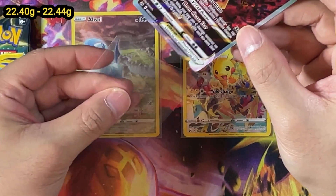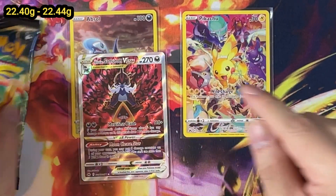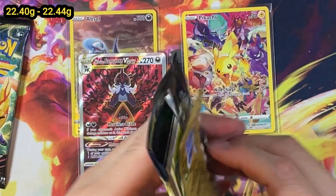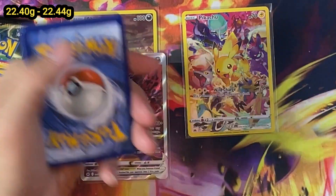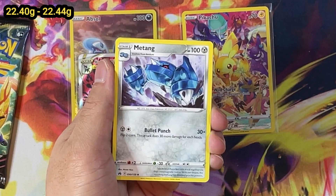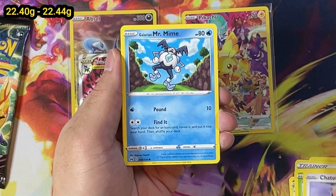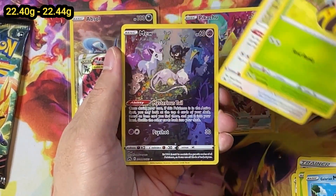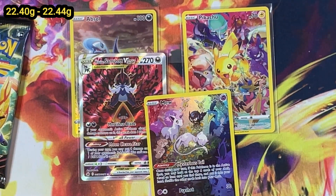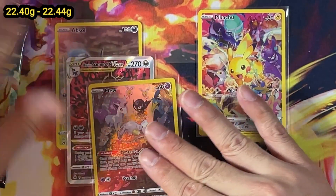And our first SAR - a Hisuian Samurott. Now, this lettering looks pretty fake, I have to say. I'm going to have to zoom in on the lettering - it kind of looks like the font they use on fake cards. Let us know in the comment. As an experiment, it does feel like we are getting bigger hits on the heavier side of things. Getting a lot more hits. Again, I don't want to make a definitive answer as of now, but this is where we are at the moment.